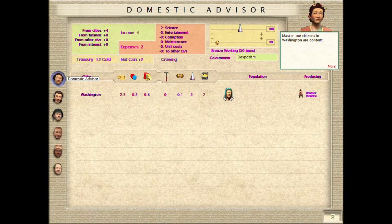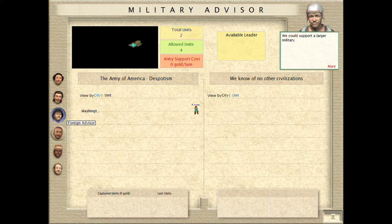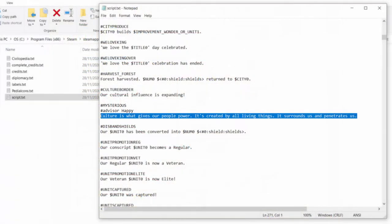On rare occasions, your advisors may say modified lines from famous movies as their advice. During playthroughs these are quite rare, but you can see all of them by looking through the script text file. A culture advisor may sometimes say, "Culture is what gives our people power. It's created by all living things. It surrounds us and penetrates us" — a reference to Obi-Wan Kenobi's line from Star Wars referring to the Force.